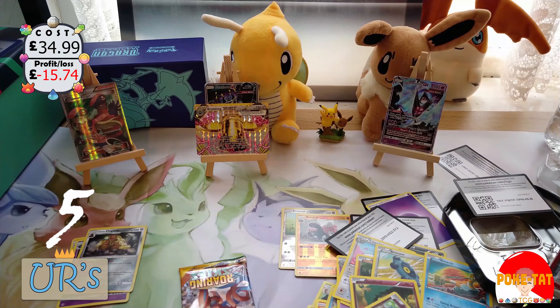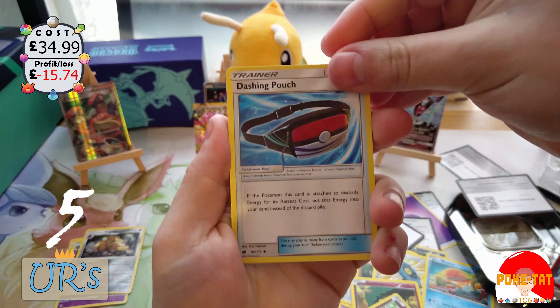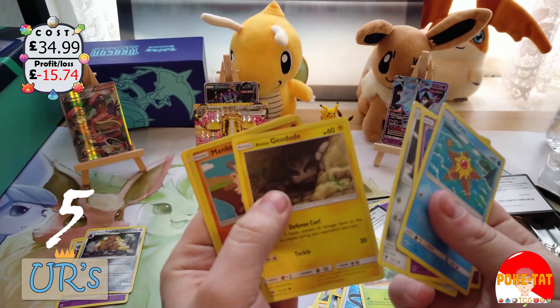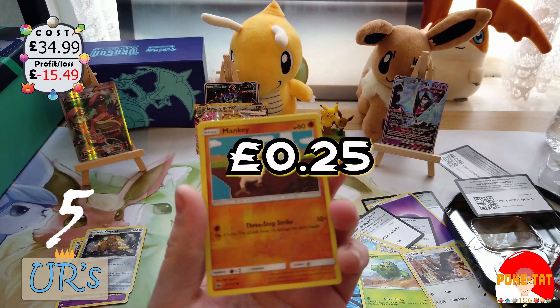Dashing Pouch. Arms really hurt doing this. Cacnea, Starly... oh, a green code card. Starly, Gastly, Heracross, Geodude. Reverse holo Mankey.